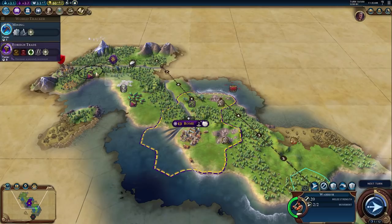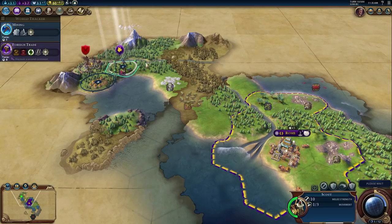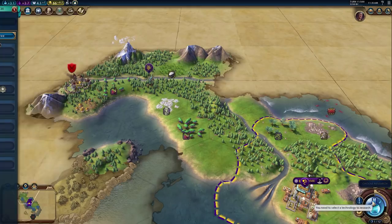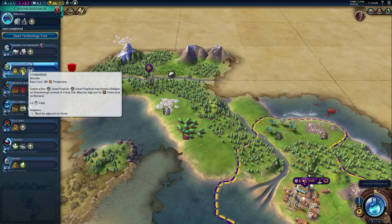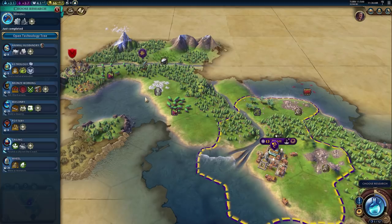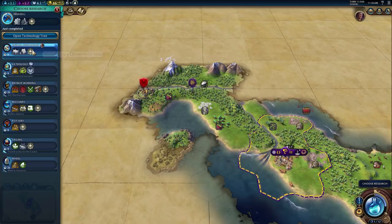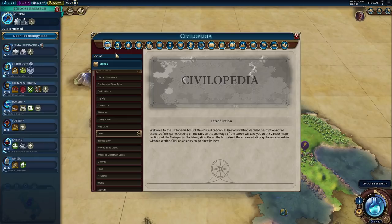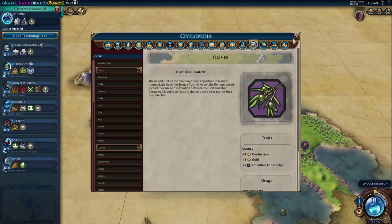We found ourselves in an awkward spot — probably going to throw a city right up here, wanting it near the mountains. We found a natural wonder, so we can knock out the Astrology eureka pretty quickly — that could allow an early Stonehenge. But we don't have mountains near Rome so faith is probably not viable, especially on higher difficulties where the AI gets such a big boost. We could get fishing boats and the horses eventually. Plus one production from olives is not bad.